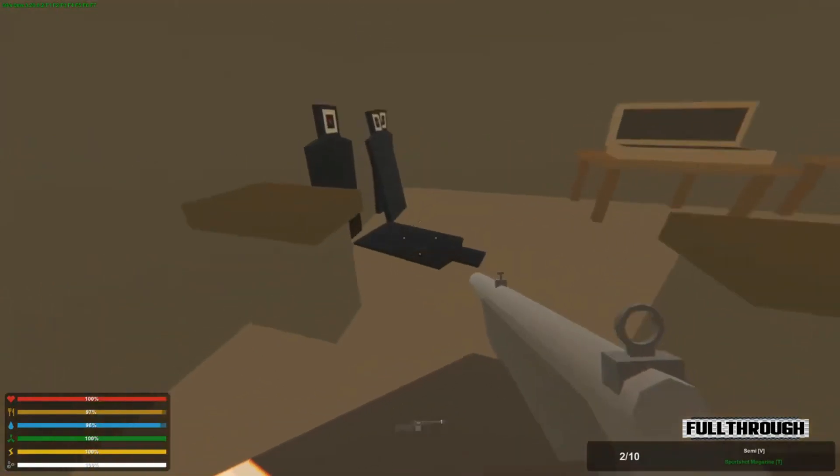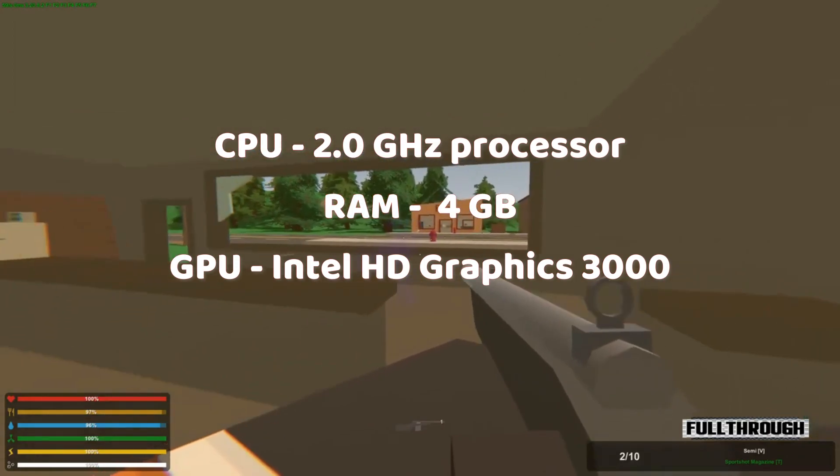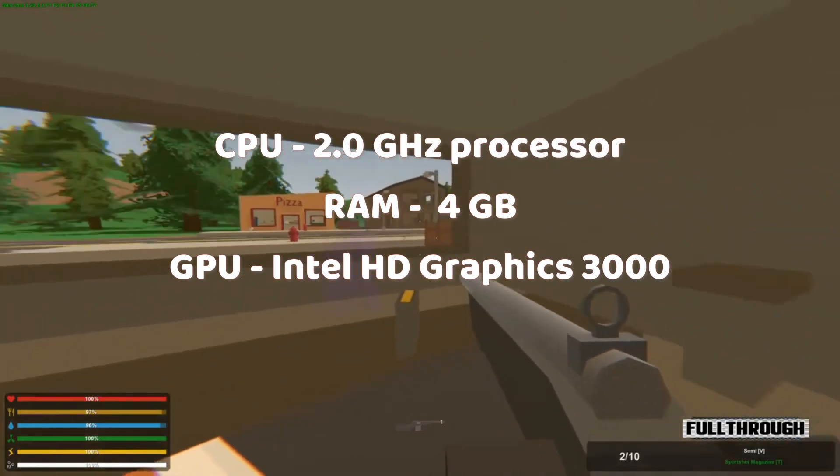Despite its simplicity, Unturned's requirements are even lower, needing just a 2.0GHz processor, 4GB of RAM, and Intel HD Graphics 3000.